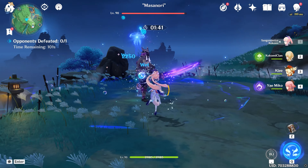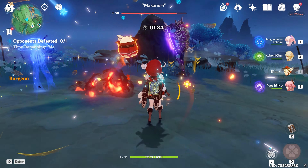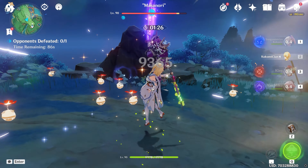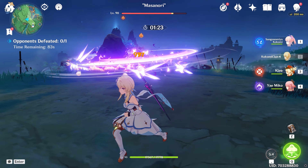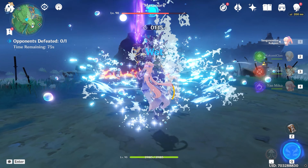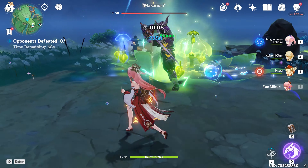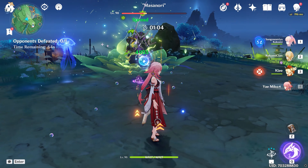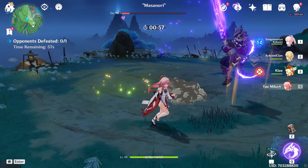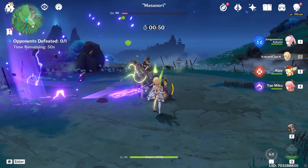Now let's remove the Pyro aura and trigger a Bloom reaction — Hydro and Dendro create a little seed. Attacking the seed with Pyro creates the Burgeon effect, dealing AoE Dendro damage. We trigger it again to confirm. For Hyperbloom, we apply Hydro, then Dendro, then Electro — the seeds home in on the enemy like missiles. Even with many seeds on the ground, only about two could damage the enemy at a time, demonstrating the internal hit limit.